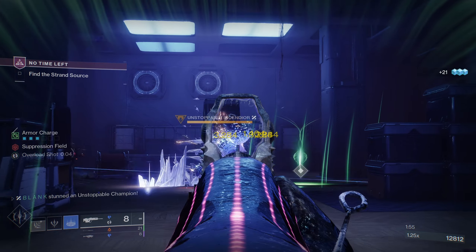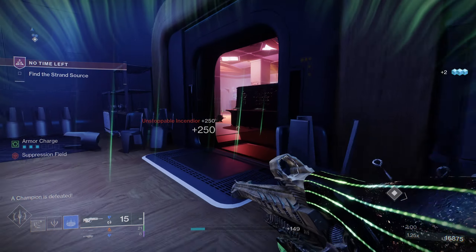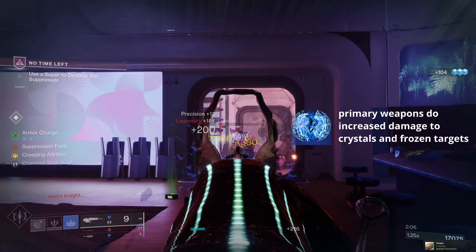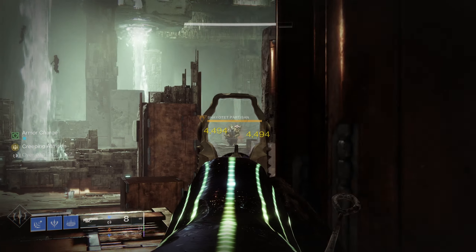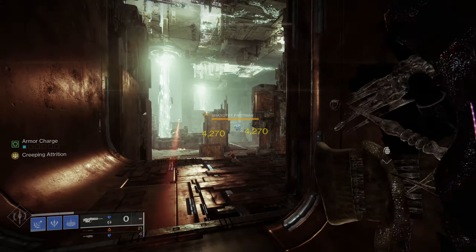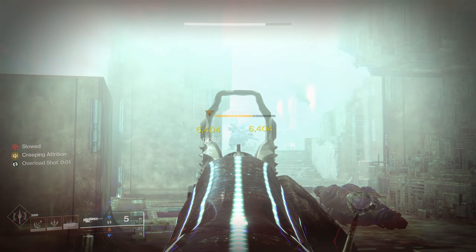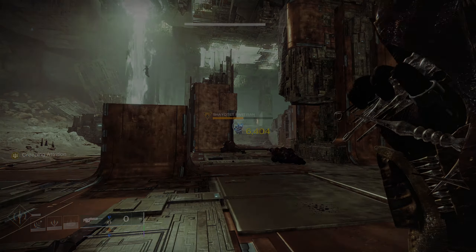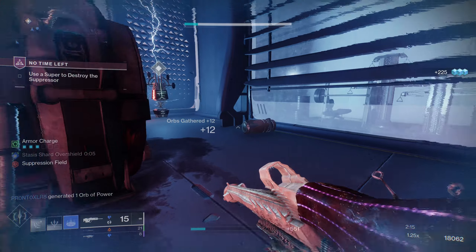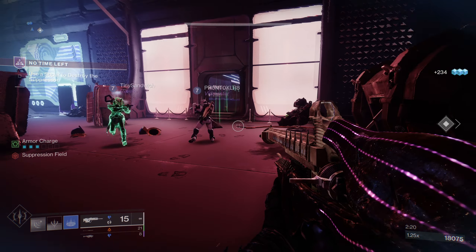The reason why this gun is not a bottom feeder is because it can freeze targets without a kill being required. This makes Wicked Implement a prime contender for the Stasis Fragment Whisper of Rending, which states primary ammo weapons do increased damage to Stasis Crystals and frozen targets. As you can see, without the Fragment our precision damage while the target is frozen is 4,270. With the Fragment, however, this damage shoots up to 6,404 — an approximate 40% increase in damage. If you choose to run a Stasis build of any type, this gun is going to be buffing itself without needing to invest in Surge mods. 40% is a substantial buff against minors and majors in GMs and in high-level content.